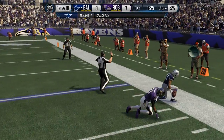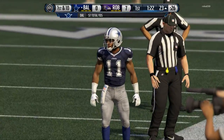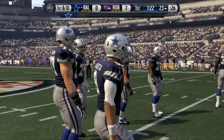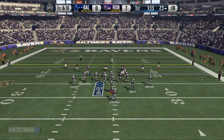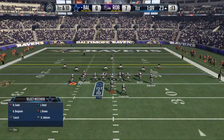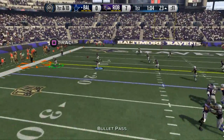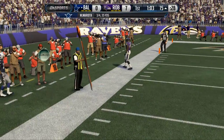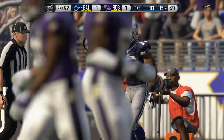Now this Tavon Austin - if you guys are looking to buy a halfback and you're not wanting to spend the coins on David Johnson, but you have about 15K - I think that's about what he's going for. When I bought him he was about 17,000 coins. But this out-of-position Tavon Austin is very, very good and I highly recommend him for your squad.